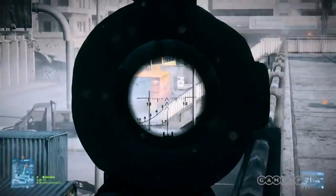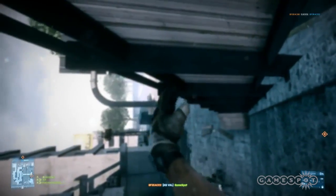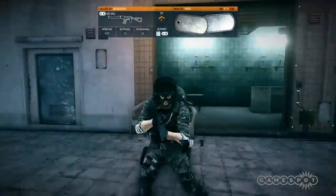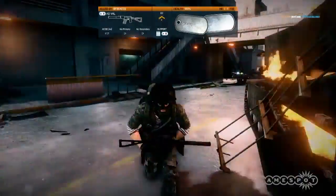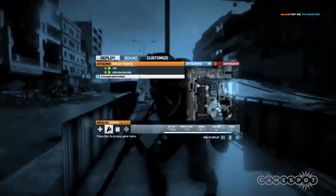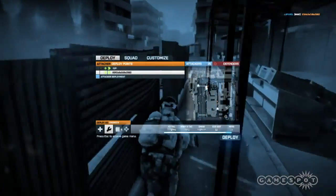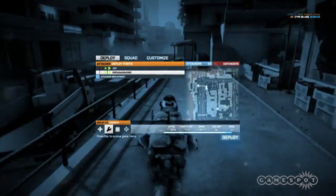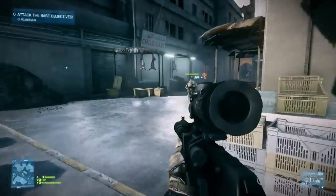We also looked into a lot of the features that we've had before, such as the spotting feature, which some people thought was cheating because you could spot someone and follow that person around even if they hid behind something. What we did is add an occluding system — if you are being spotted and you move behind something, you will actually disappear from the spotting on the minimap.